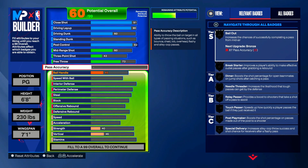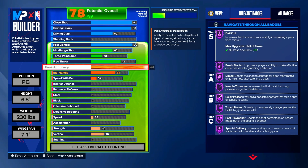Pass accuracy is very entertaining — I have not seen one person in NBA 2K24 with a 99 pass accuracy. Having 99 pass accuracy gives you everything on Hall of Fame: Bailout, Break Starter, Dimer, Needle Threader, Relay Passer, Touch Passer, Post Playmaker, and Special Delivery — all on Hall of Fame. That is mind-blowing. If you want me to make a build with 99 pass accuracy, let me know in the comments.